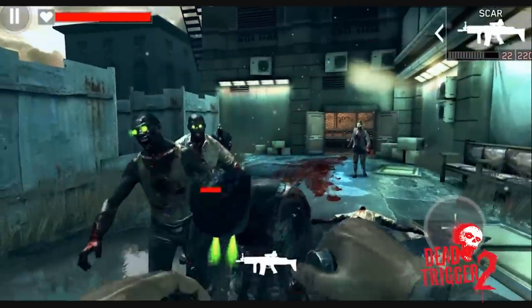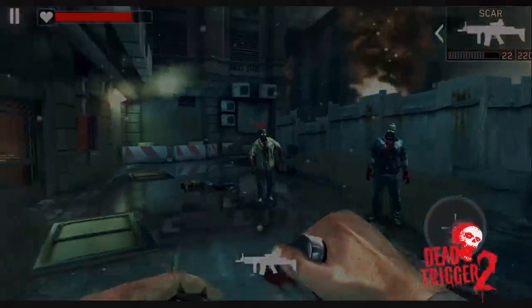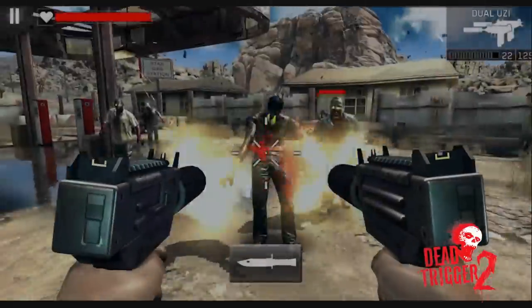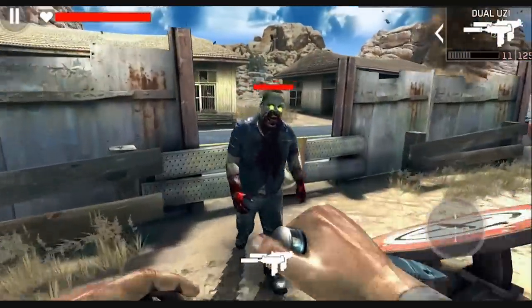Dead Trigger 2 is the hottest zombie game on the Tegra Zone store, and since it's fully optimized for Tegra 4, it's perfect on Nvidia Shield. It has awesome graphical effects like real-time lighting and reflections on water, high-resolution textures, and light bloom, making those brain-eating moments even more realistic.